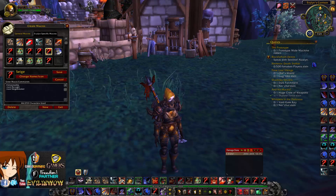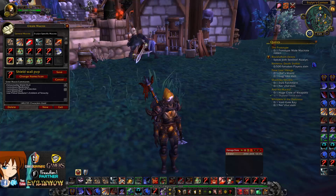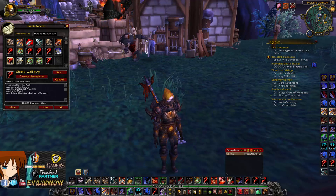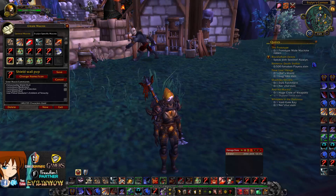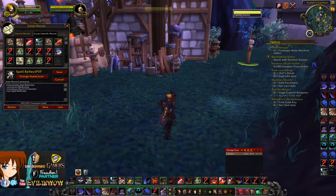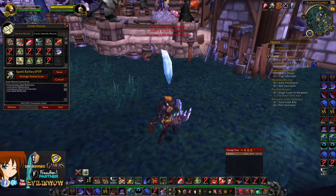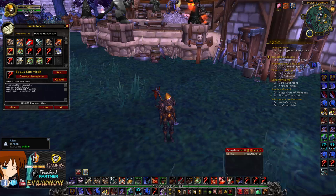Next is my Siege Breaker macro, which will use Ravager or Siege Breaker depending on your spec. After that is my Shield Wall PvP macro — it cancels Hand of Protection or Bladestorm, casts Shield Wall, and uses any trinkets you have for increased health. It's good for tank spec in BGs. Last in this group is my Spell Reflect macro — it cancels Hand of Protection or Bladestorm and reflects for you, since BOP only saves you from physical damage, not spell casts.